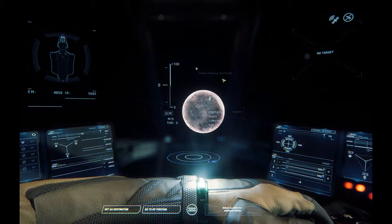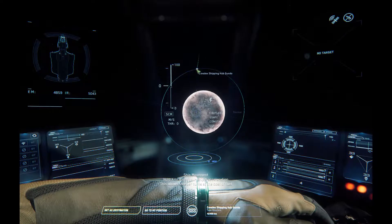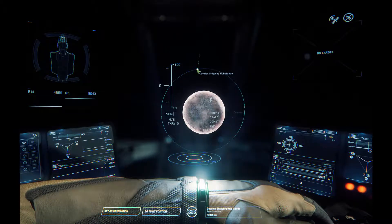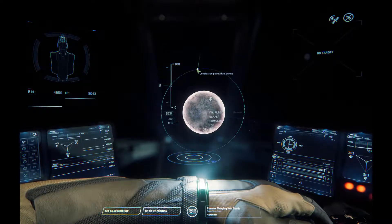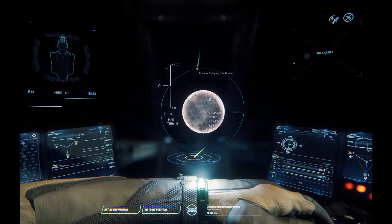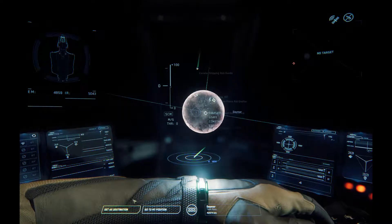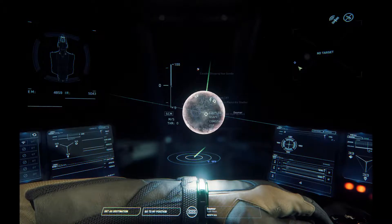This is an interesting point about quantum jumping when getting around the verse. Using the quantum drive and taking a quantum leap to your destination doesn't always work straightforwardly. I've clicked on the Covelex Shipping Hub and set it as my destination, but it tells me it's out of range — even though it's nearer than the actual planet it orbits.